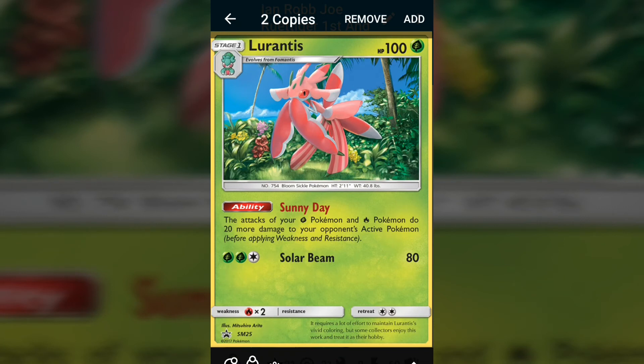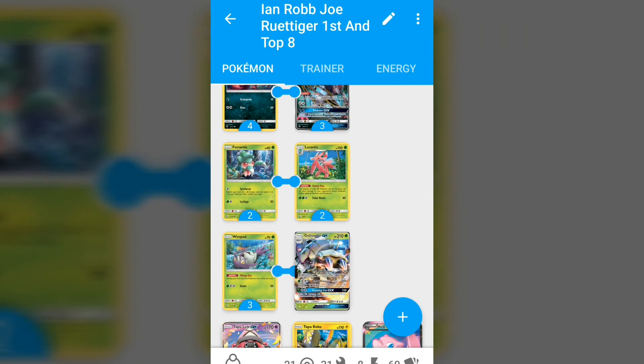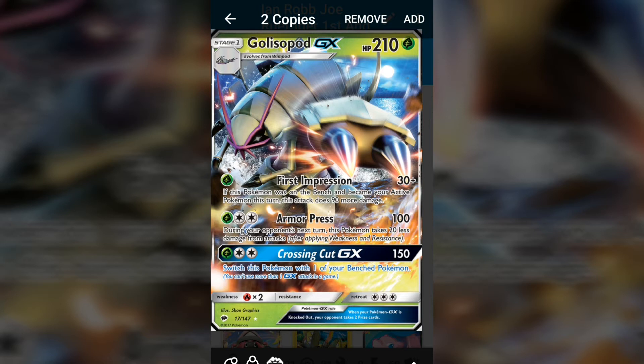This is the Lurantis promo — Sunny Day: all of your Grass and Fire type Pokémon do 20 more damage to your opponent's active Pokémon. That 20 damage bonus is huge because you're attacking with Glissapod. Usually First Impression would be doing 120, ideally via Acerola, Guzma, or a Float Stone retreat, maxing out at 150 with a Choice Band. However, with one Lurantis, Glissapod is taking out KOs on Tapu Lele GX without needing to commit a Crossing Cut GX.